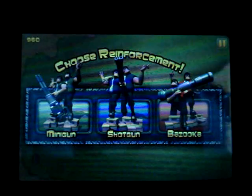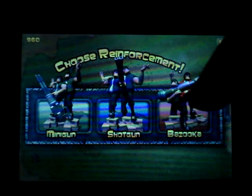Now you can see that I can choose another reinforcement, because I passed the first level. And now it sends out two units, so now I basically have to control both of them.